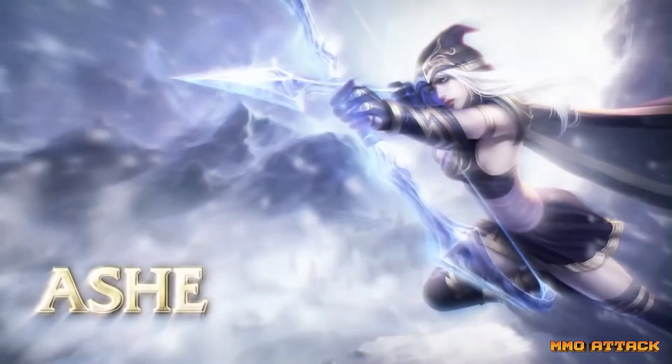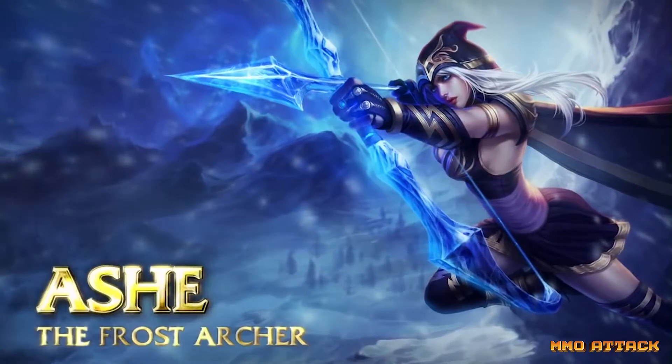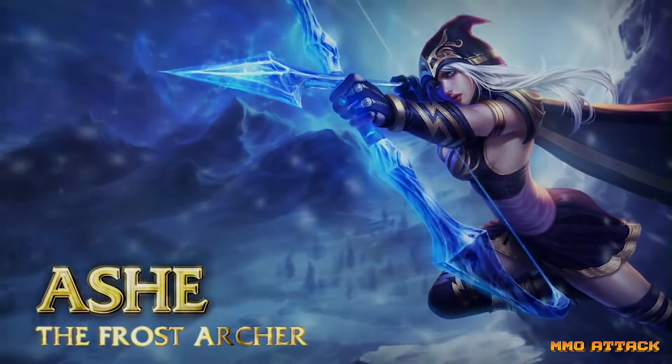Let's begin. To start out with Ashe. Ashe is a long-range archer with strong physical damage. She has no defensive skills, so she's really easy to gank and focus on during teamfights. It's ideal to fight her aggressively in lane as her volley has a really long cooldown at earlier levels.